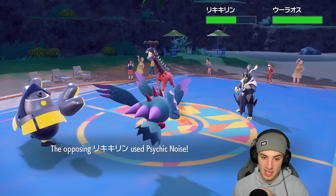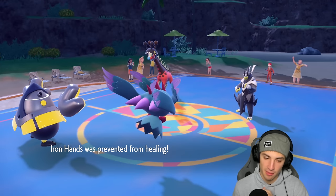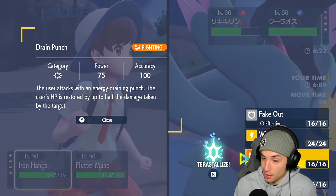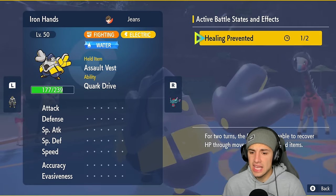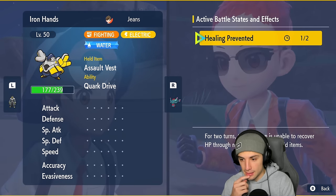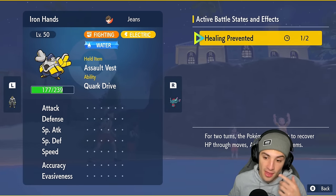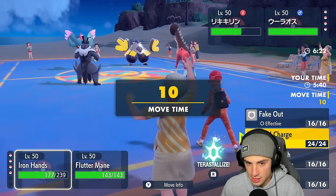Psychic Noise comes out - that's a new move. I think that doesn't allow healing. Yeah, it prevents healing. So I get no HP back from Drain Punch. Wait - I can't use Drain Punch at all? 'Healing prevented for two turns - the Pokémon is unable to recover HP through moves, ability, or held items.' That makes no sense - I should still be able to hit the Pokémon, just not get the HP back. This is my first time going up against this new move. That is ridiculous.